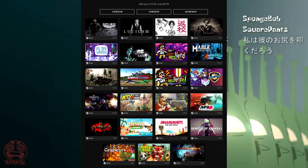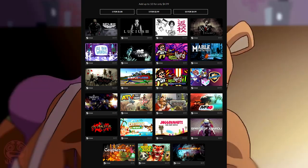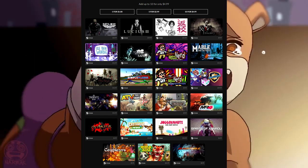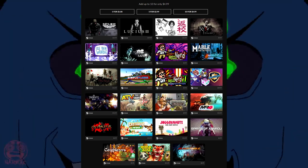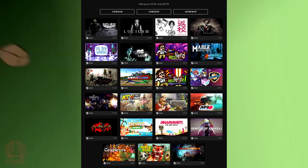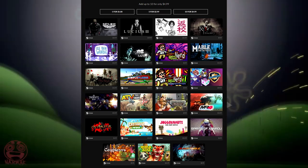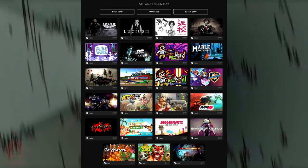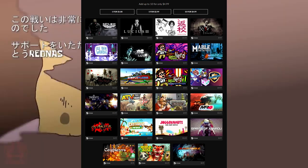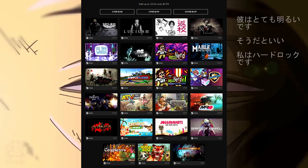We've got Days of War Definitive Edition, Lucius 3, Detention, Rise of Insanity, Pathologic Classic HD, Mabel and the Wood, Use Your Words, The Light Keeps Us Safe, The Angry Video Game Nerd Adventures, Simple Planes, ATV Drift and Tricks, Double Cross, Trident's Wake, Bridge Constructor Medieval, The Angry Video Game Nerd 2 Ass Simulation, Cave Blazers, Motor Racer 4, World of Zoo, Castaway Paradise, Joggernauts, Spirits of Xanadu, Dive Kick, and Black Hole.